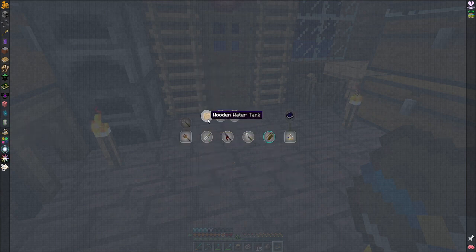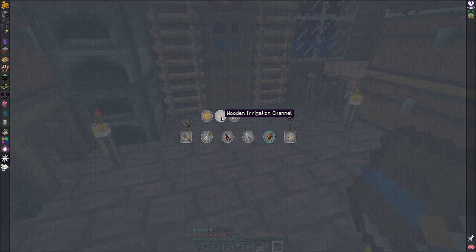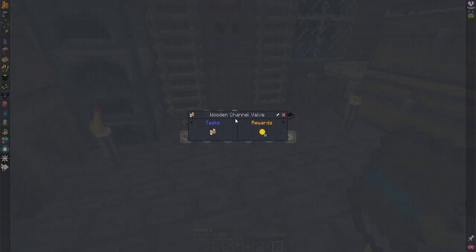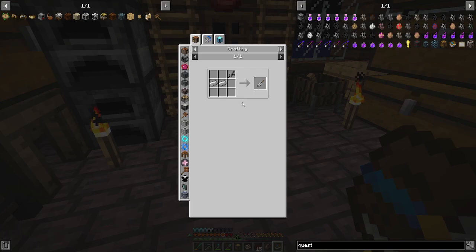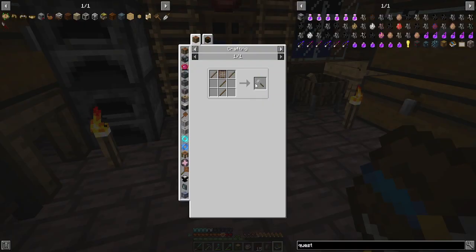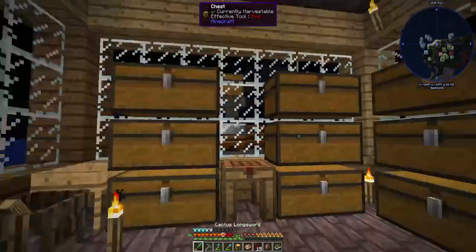Agricraft is another mod I want to get into. Let's look at adding some irrigation channels. I can make a valve, and the rake would be handy. I'll need more crop sticks and a seed analyzer — then all I need is just this and this. It's not going to be a hard one to get started with.